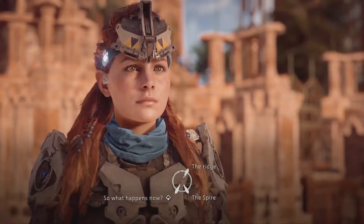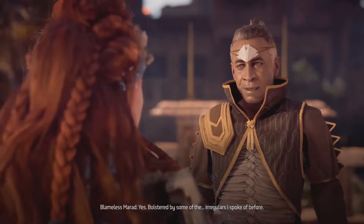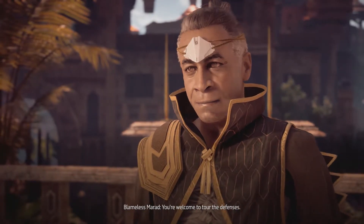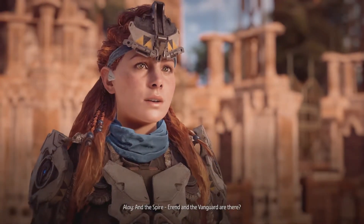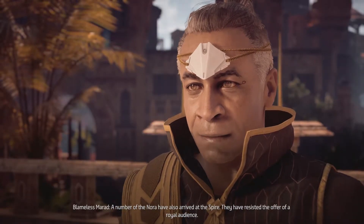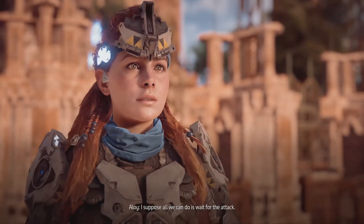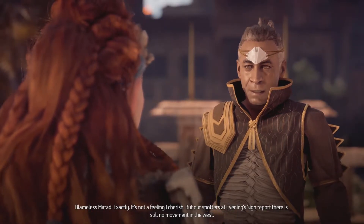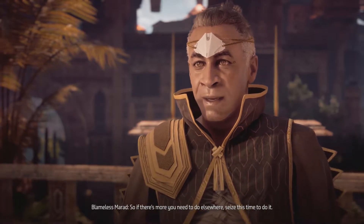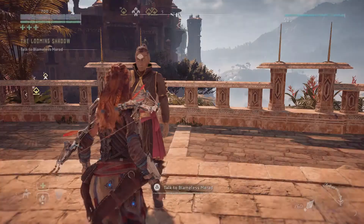The Ridge will be the front line — that's where the City Guard are holding, bolstered by some of the Irregulars I spoke of before. The Oseram cannons that thundered Meridian's walls in the Liberation will now defend us. You're welcome to tour the defenses. And the Spire — Arend and the Vanguard are there, clashing breastplates together and testing out their battle cries, I suppose. A number of the Nora have also arrived at the Spire. They have resisted the offer of a royal audience — perhaps you could parlay with them. I will. I suppose all we can do is wait for the attack. Exactly. If there's more you need to do elsewhere, seize this time to do it. Otherwise, I've made the apartment of Olin Delverson available to you. You can sleep there, if sleep comes.